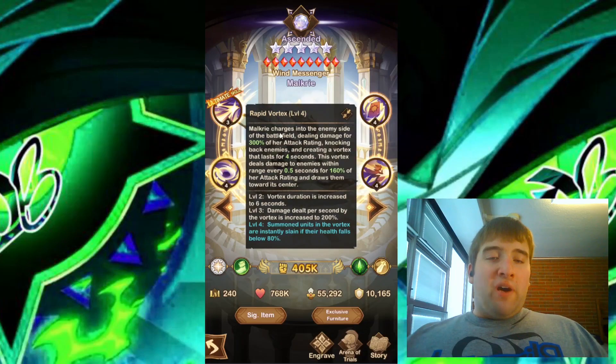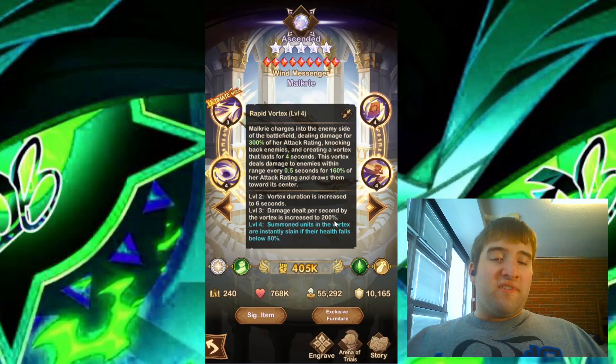And looking at the third skill, we have Rapid Vortex. Malkyrie charges into the enemy side of the battlefield, dealing damage for 300% of her attack rating, knocking back enemies, and creating a vortex that lasts for 4 seconds. This vortex deals damage to enemies within range every 0.5 seconds for 160% of her attack rating and draws them towards its center. Level 2 increases the vortex duration to 6 seconds. Level 3 increases damage dealt per second by the vortex to 200%. The level 4 engraving skill: summoned units in the vortex are instantly slain if their health falls below 80%.